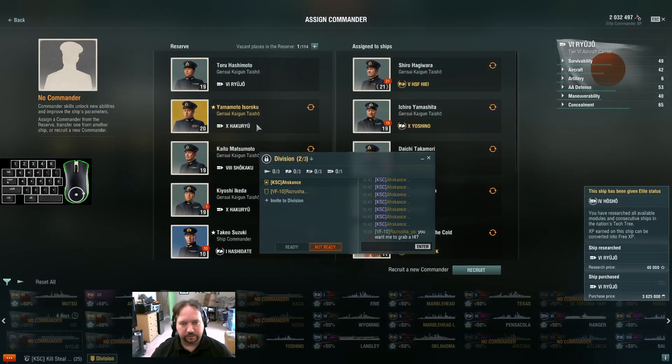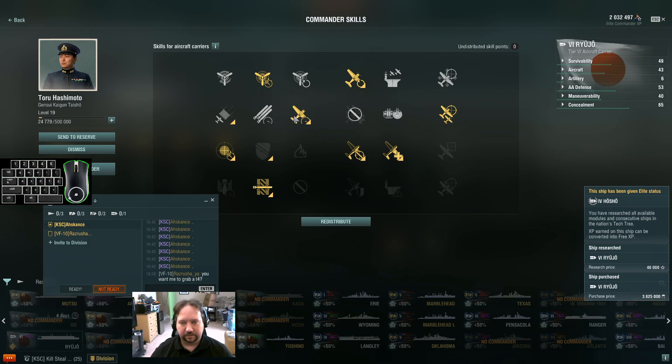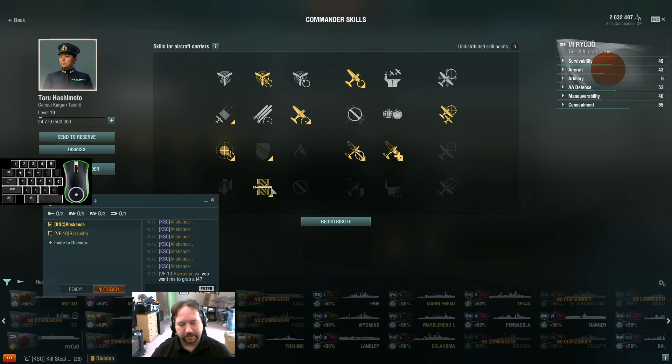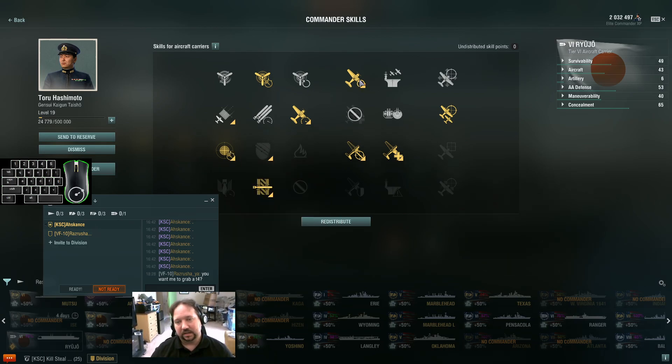So our commander for the Ryuzo: faster, healthier, base nine-point build, additional torpedo throughput because we may be torping into cruisers or battleships. This is the largest source of damage on the Japanese line. Sightstab, not necessarily because the Ryuzo needs it, but because it does help the Japanese line in general — it just kind of fits with their personality. And then outside of that, some additional fighter consumables as well as some additional boost.